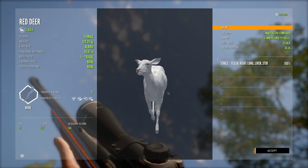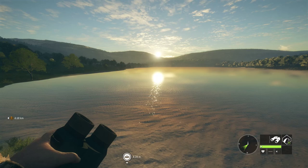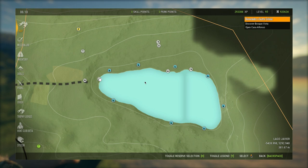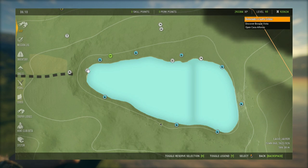But without further ado, let's get into today's video. This location right here is going to be the first one we cover today. It is up at the top right of the map. You've probably seen this one in about every other red deer video on Quattro Colinas because it is just such a good spot.